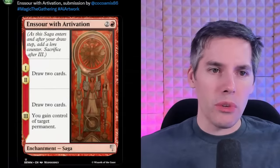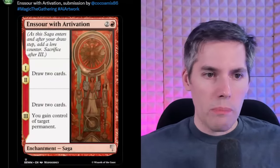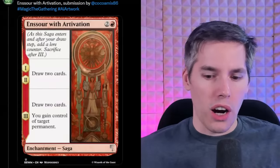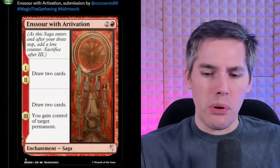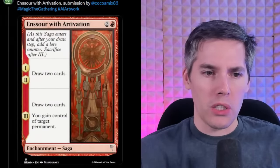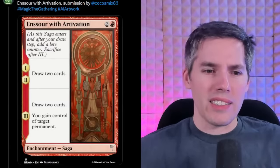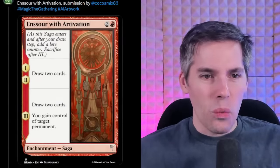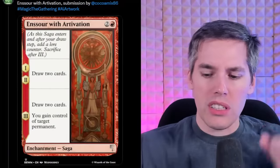We got the In Sour with Artivation. It's a red two generic saga. Chapter one and two: draw two cards. That's really pushing it as it is — very, very strong. And then chapter three: draw two cards and you gain control of target permanent. One card draws six total. Absolutely six cards.